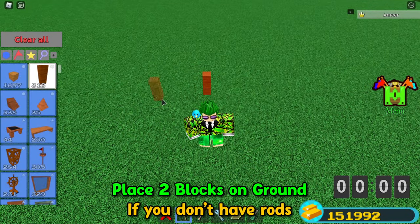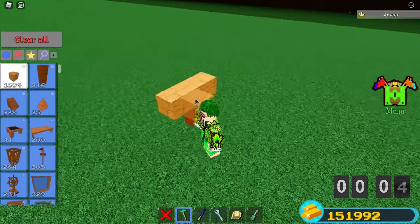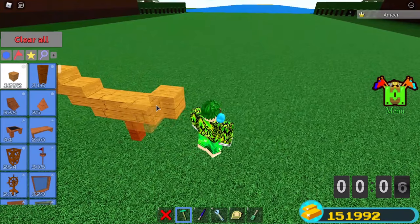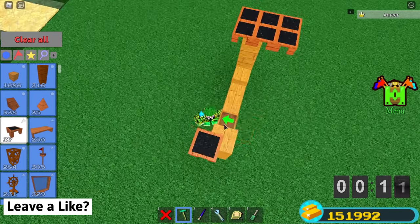Let's start building and let's see how fast I can teach you this. So first, place a rod or 2 blocks on the ground. Then place 3 blocks on top as a line. Now place 2 blocks a bit up on the sides, then place 2 blocks on top.